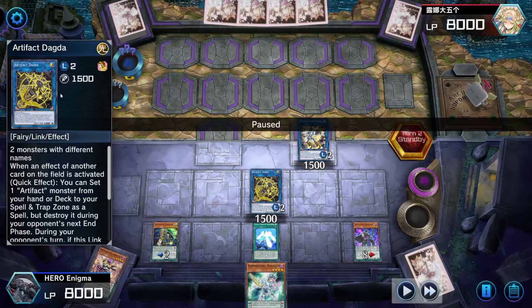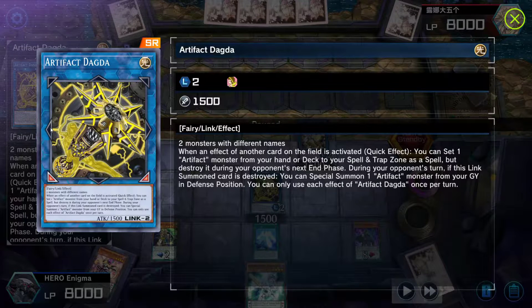Dagda is the link for the artifact. It requires two monsters with different names. One effect of another card is activated as a quick effect — you can set one artifact monster from your hand or deck as a spell during your opponent's next effect.